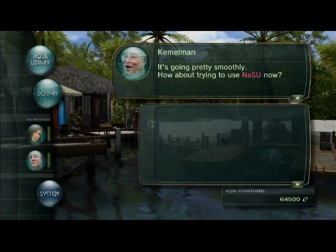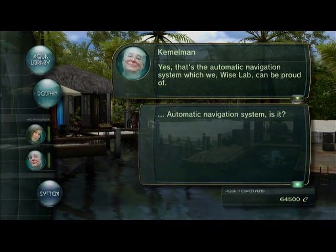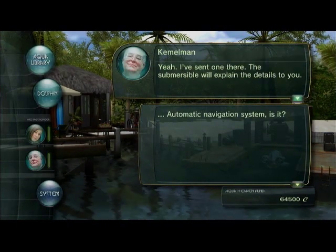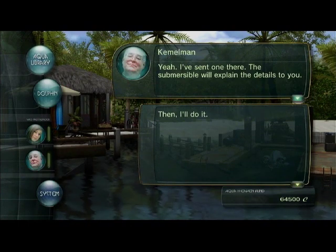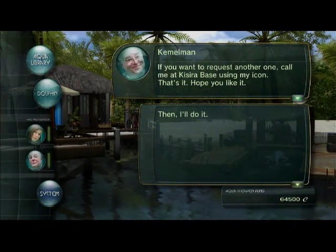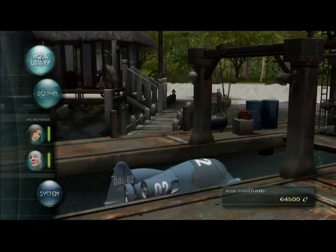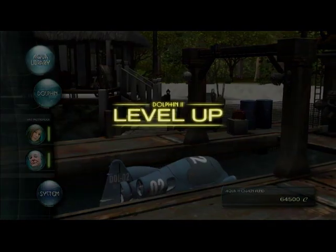Oh, and we get our first Nasu. These are really useful. So even having just one of them, which is all we can carry at first, will be a big advantage. Eventually, when we upgrade the Dolphin, we'll be able to carry more Nasu. But even just having the first one will speed us up quite a bit for now.